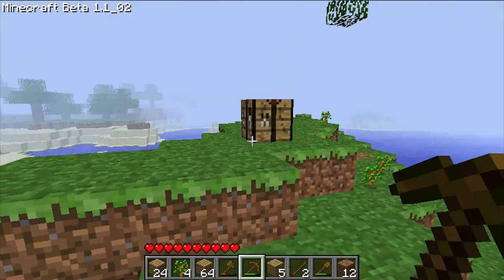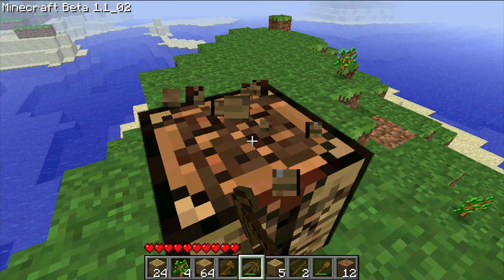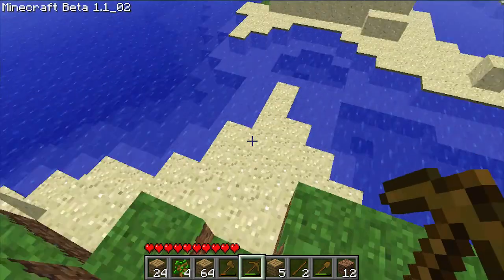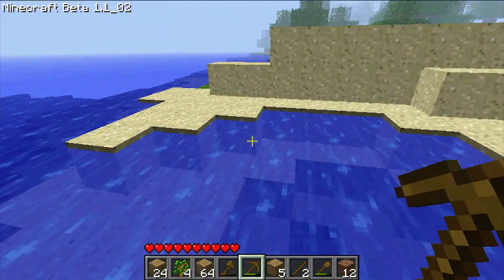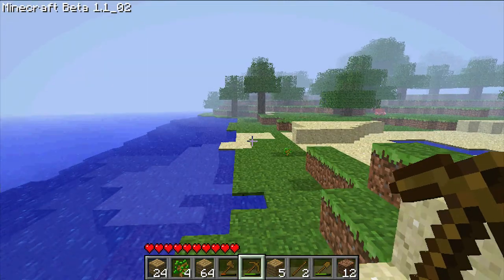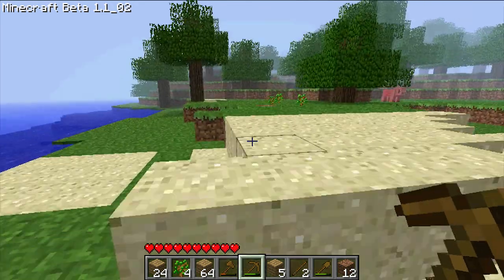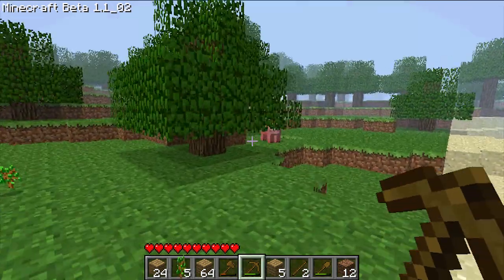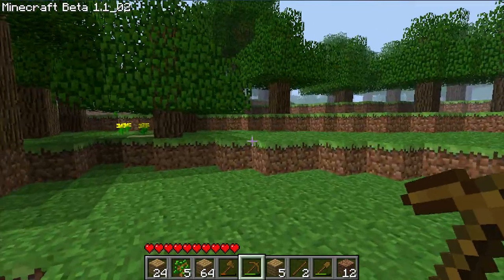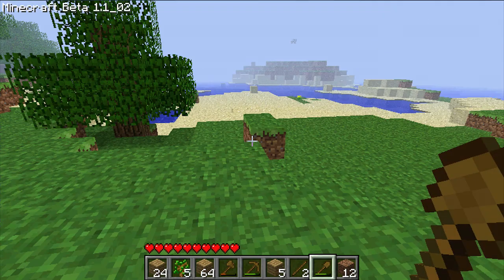Next, I'm going to destroy my workbench and pick it up so I can move it somewhere else where there's more usable stuff around, like dirt, wood, and rock. We're going to need lots of dirt to build our first shelter, or you can use wood. I'm going to use dirt just because it's easy and it's everywhere.